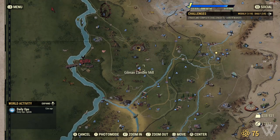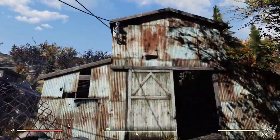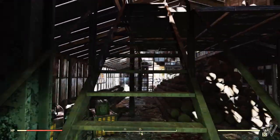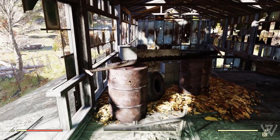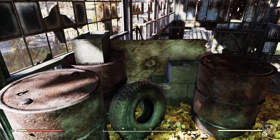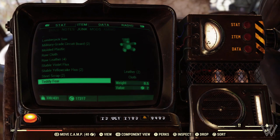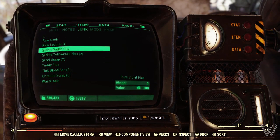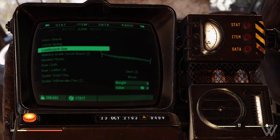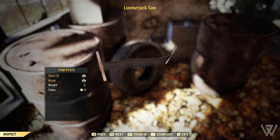Coming up for the next item, we are at Gilman Lumber Mill, found just south of 76. Head inside this barn on the right and go up the metal stairs, and you will find this giant lumberjack saw. This is huge, and you can pick it up. Unfortunately, this is one of the items that can't be displayed on a shelf, but if you're a collector you should definitely pick it up — it's rare and unique.